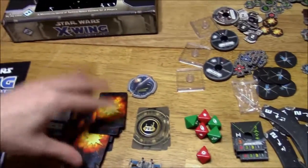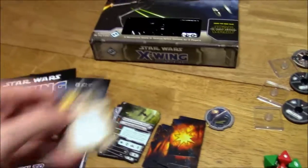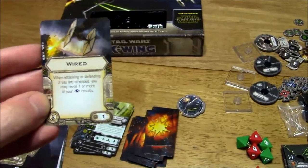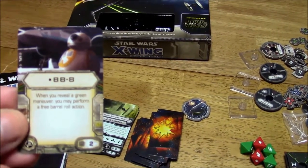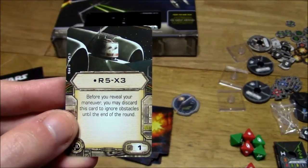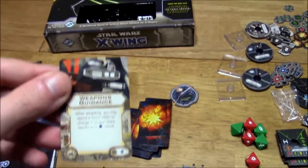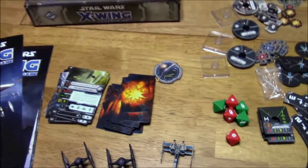You've also got upgrade cards. Let's take a quick look at some of these. Wired is an elite talent: when attacking or defending, if you are stressed, you may reroll 1 or more of your focus results — and it only costs 1. You've got BB-8: when you reveal a green maneuver, you may perform a free barrel roll action. R5X3: before you reveal your maneuver, you may discard this card to ignore obstacles until the end of the round. Proton torpedoes — standard from the core set. Weapons Guidance: when attacking, you may spend a focus token to change one of your blank results to a hit result. Some of these upgrade cards are really neat.